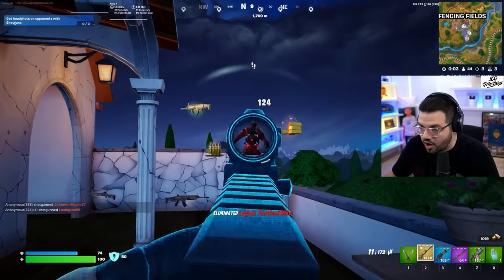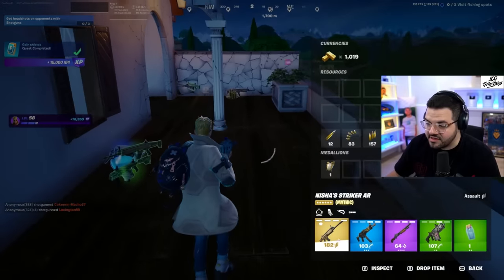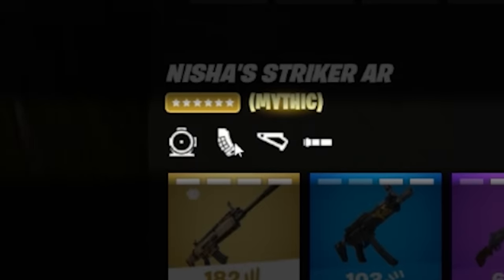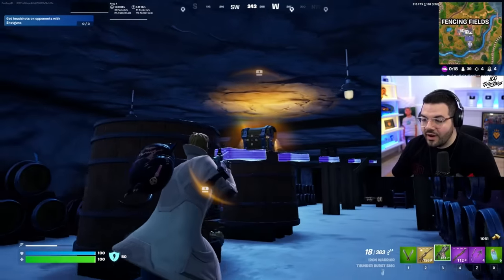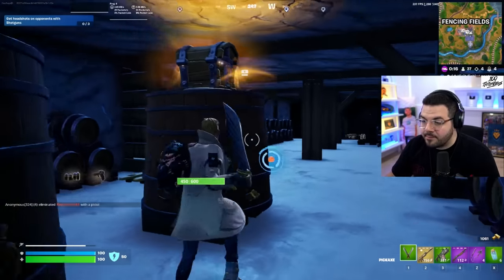It's a mythic AR — this thing absolutely chunks. You can see the attachments on the gun: red dot, magazine, foregrip, and suppressor. Now we're going down to the vault to use the weapon mod station. When I get down here, I'm going to put on the attachment that breaks the game.